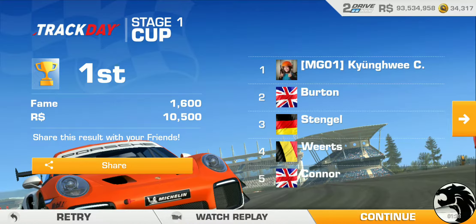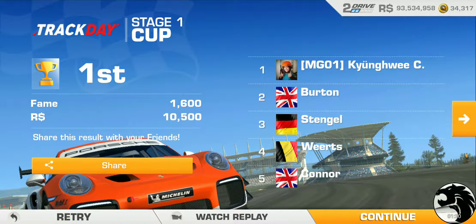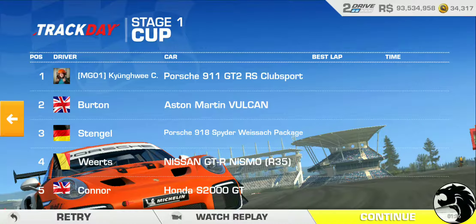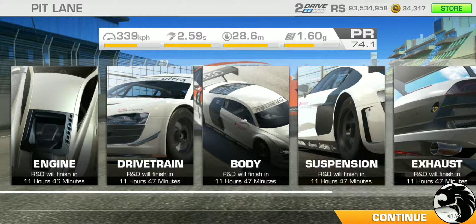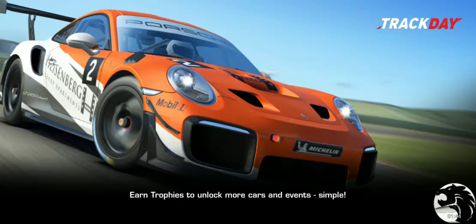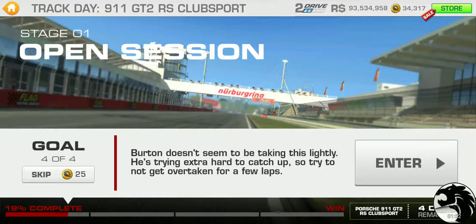Alright, so that brings us to as far as we can go without any upgrades. The next event is the final goal of stage one, where they're going to require a PR requirement that is higher than stock. Goal 4 — skipping cost up to 25 gold as opposed to 10 that we've had so far. Burton doesn't seem to be taking this lightly — extra hard to catch up, so try not to get overtaken.